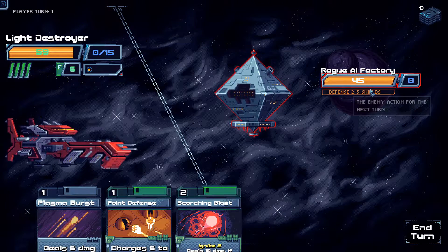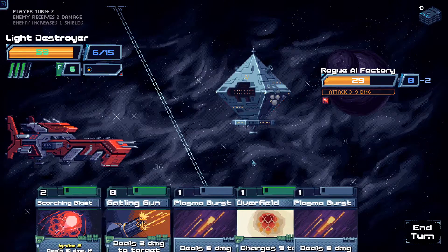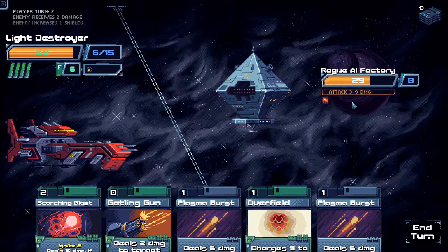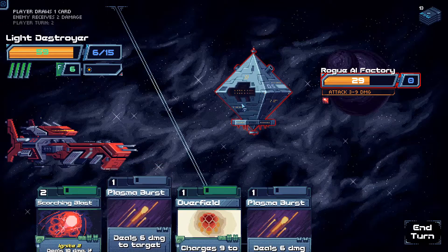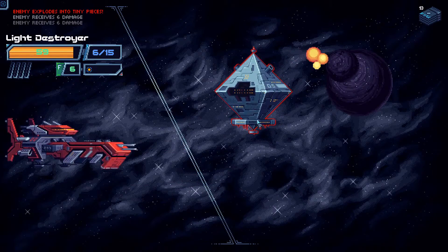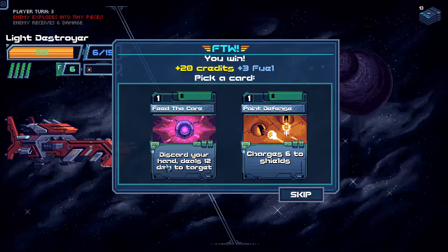Rogue AI Factory — Defense 2 to 5 shields. You can fire everything at once. Put some shields up which immediately got destroyed by the fire — which is good. Scorching Blaster will do a lot of damage. We kill you off. I'm not entirely sure about the card balancing at the moment — this is early days — but I'm not sure the balancing is right.